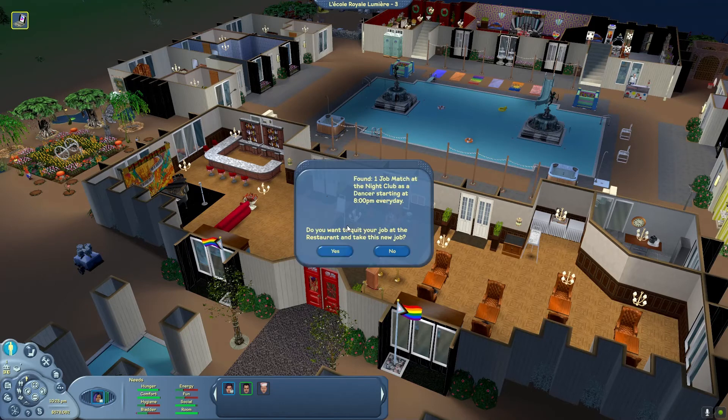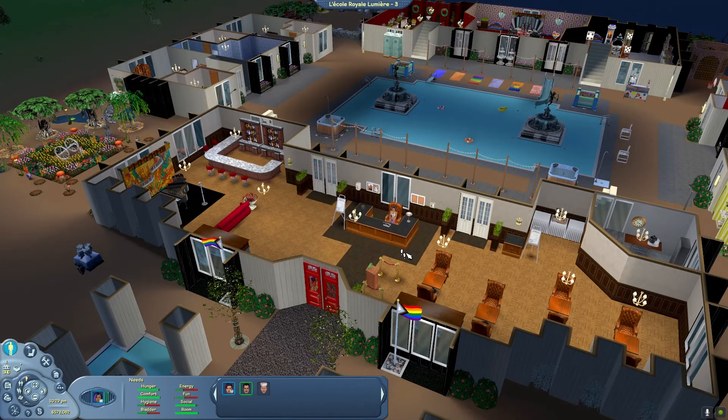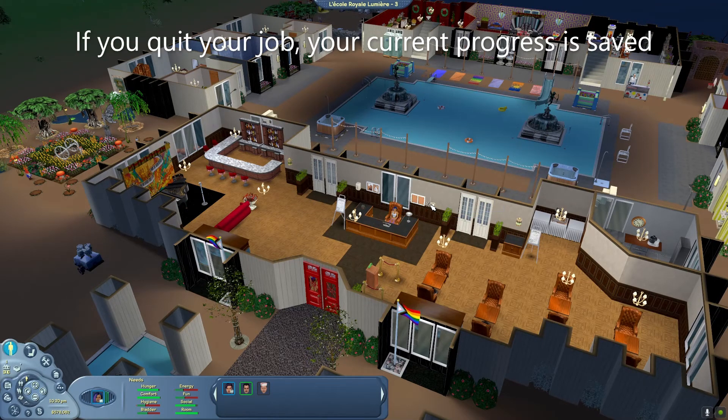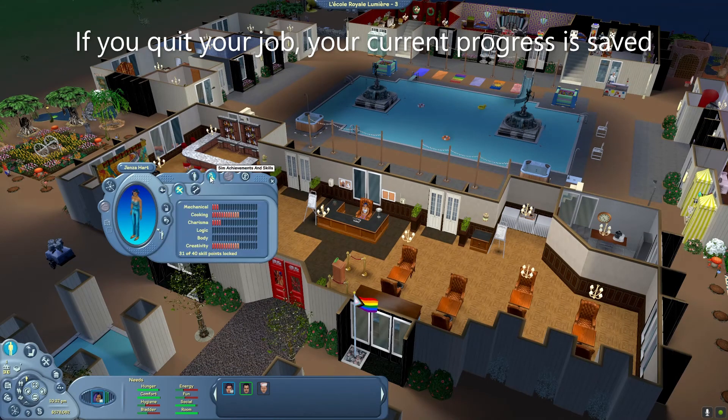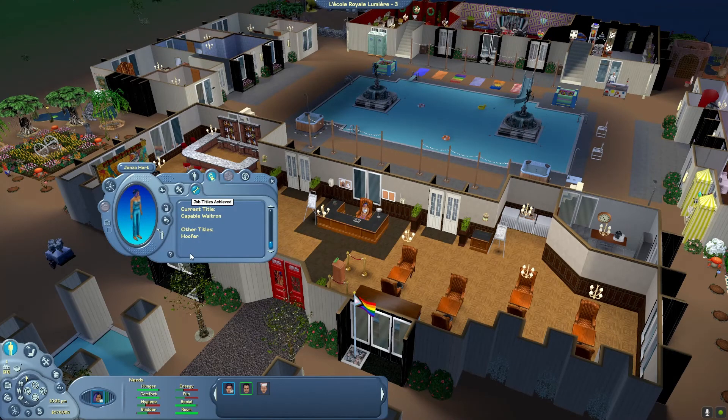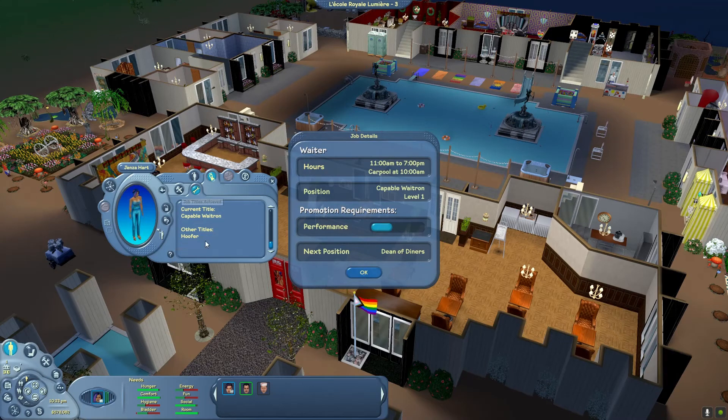There are four total jobs: one at the restaurant, one at the robot factory, and two at the nightclub — dancer and DJ. If you want to quit your job, click on the phone and choose Quit Job. You can view your job details by clicking on your Sim, expanding, going to Sim Achievement and Skills, and choosing Job Titles. You will see your current title, carpool level, current position, and how close you are to the next promotion.